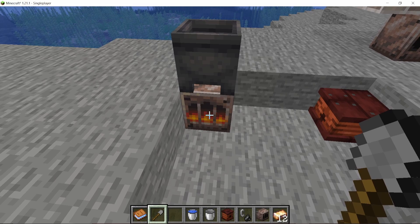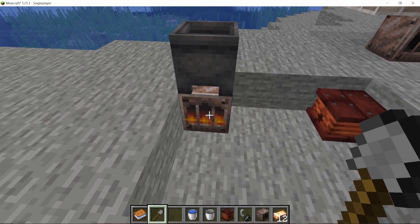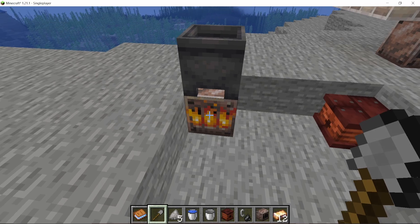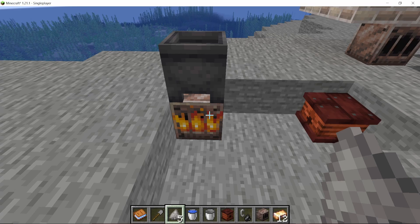One interesting mechanic about the firebox, which I added to balance it, is that after a while the firebox will be full of ashes and the fire will hardly be burning anymore. Then you need to use your shovel to clear it out, and you actually get the ashes.